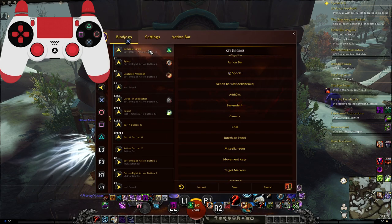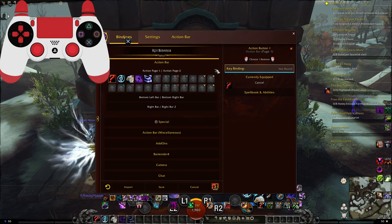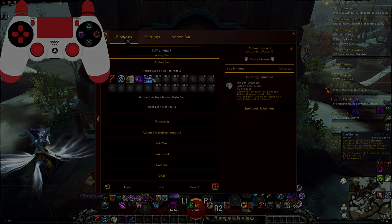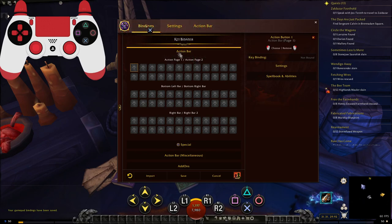I'm going to go to Bindings and just remove everything. Action bar. Now I've cleaned everything up and we're going to start putting things in there, starting with action page 1. Page 1 and page 2 are technically the same bindings and they can be switched from one to the other using a toggle. This is not something I've experimented with yet, but it could allow doing the quick switch that Final Fantasy XIV players do when they press their right bumper — but only to one bar, I think.